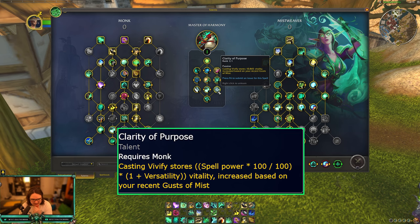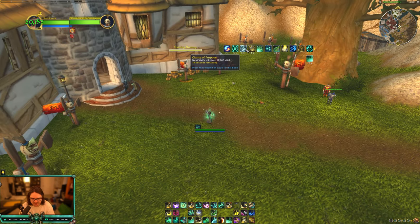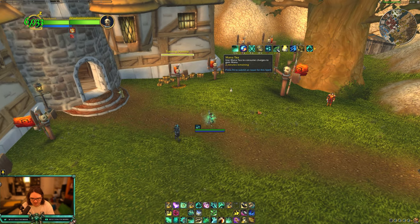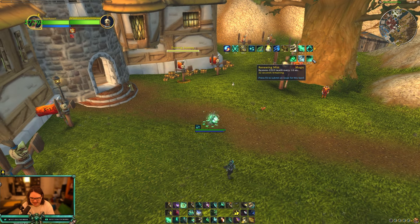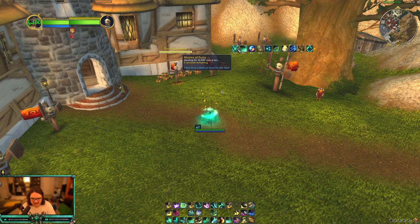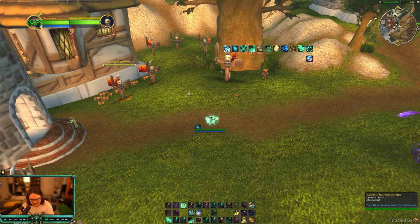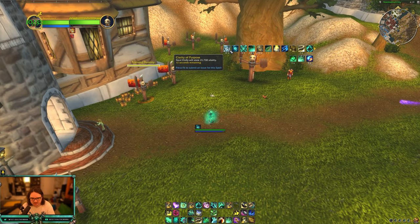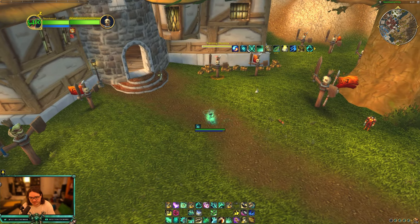And the final one before the last node is Clarity of Purpose. Casting vivify stores a certain amount of vitality — the number scales based on recent healing done. I think this is a proc — yeah, right here, this is Clarity of Purpose, my next vivify will store a certain amount. I vivify and it stores that amount. It stacks up to two times, which is really good, and it's based off how much I just healed for via mastery. So this one was going to store 20K and it stacks twice. If you vivify once, it gets rid of both stacks — stores the full combined amount. We're able to really increase how fast we can store the Aspect of Harmony, which is really nice.